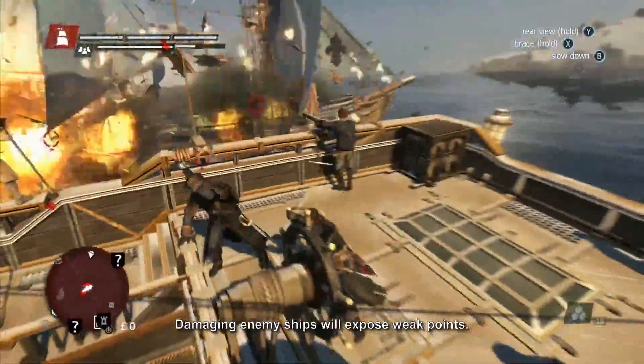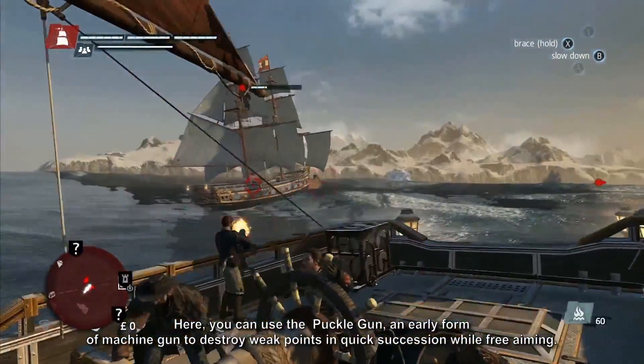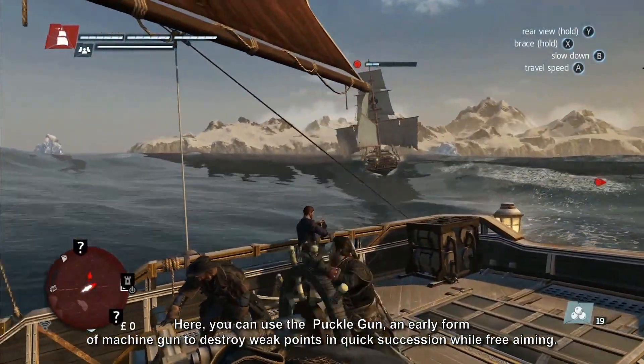Damaging enemy ships will expose weak points. Here, you can use the Puckle gun, an early form of machine gun, to destroy weak points in quick succession while free-aiming.